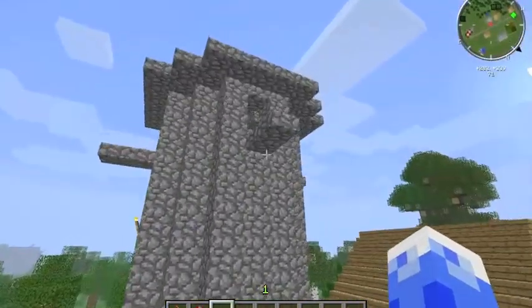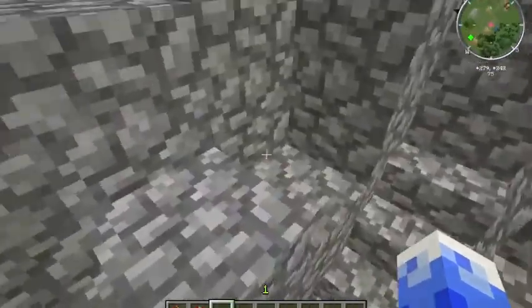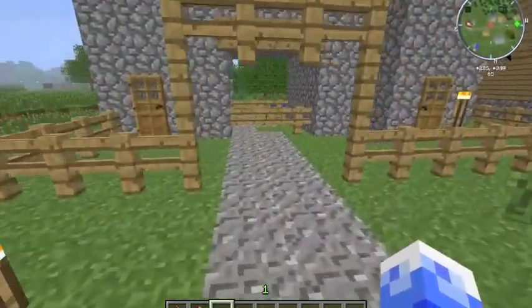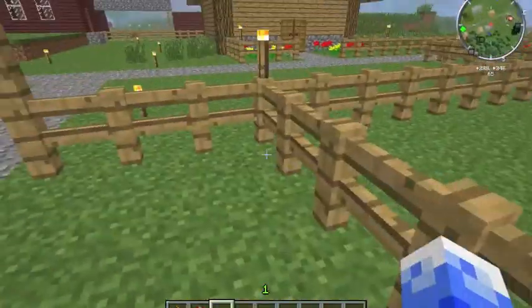Over here is the guard station - very plain, bland, and simple. A lot of this hurt to make. It hurt to make. I had to make bland things, and it hurt. So that's just a little guard station right there.